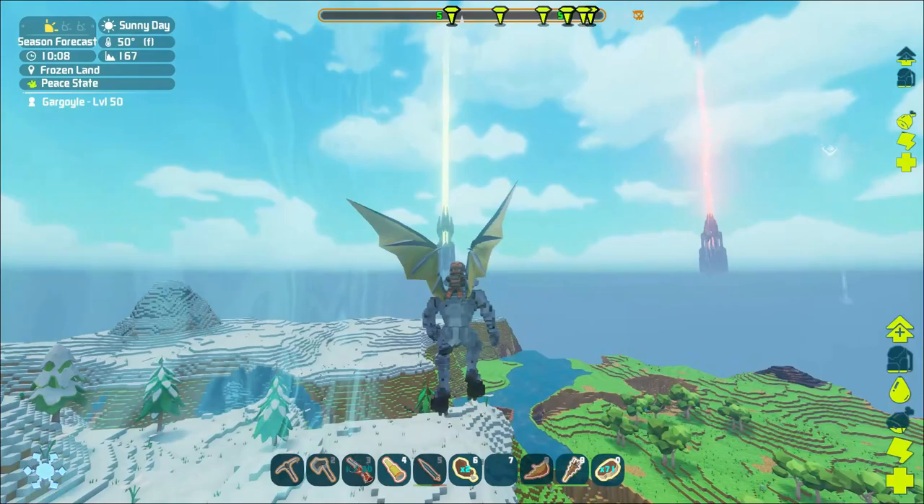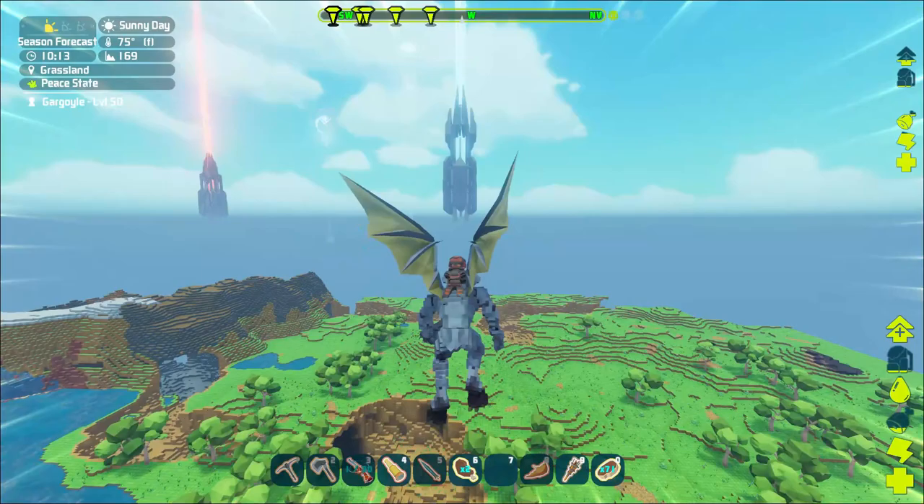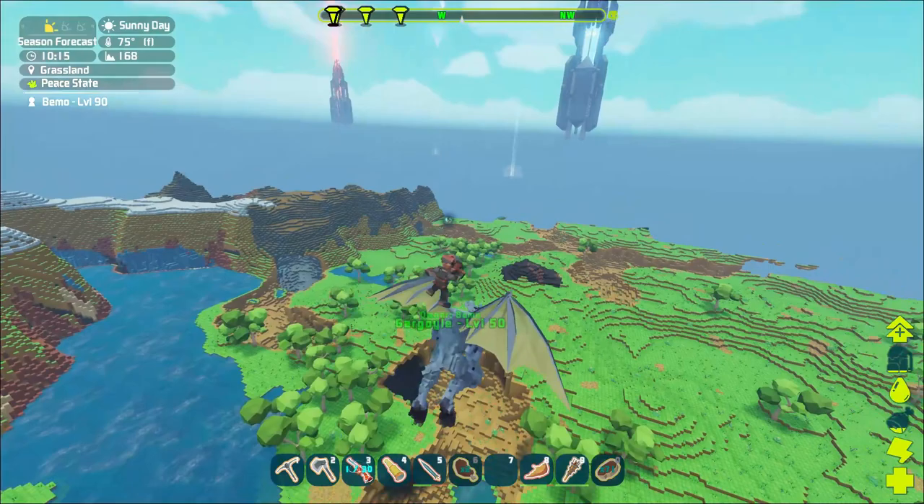Quetzals tend to flee as soon as you shoot them, so we've got to make sure we're high enough up off the ground because he'll try to find somewhere to land if you're close enough down. But this looks about a good height. I did bring the glider suit in case we get dismounted.